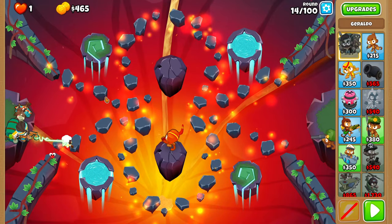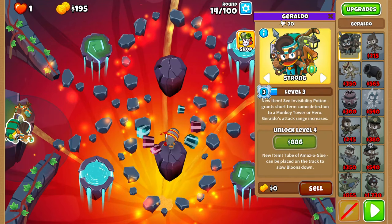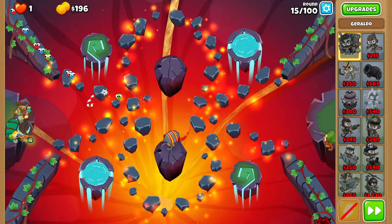For round 15, upgrade your boomerang to a 0-2-2, and then just place a Geraldo spike on each side just to be 100% safe for the next few rounds.